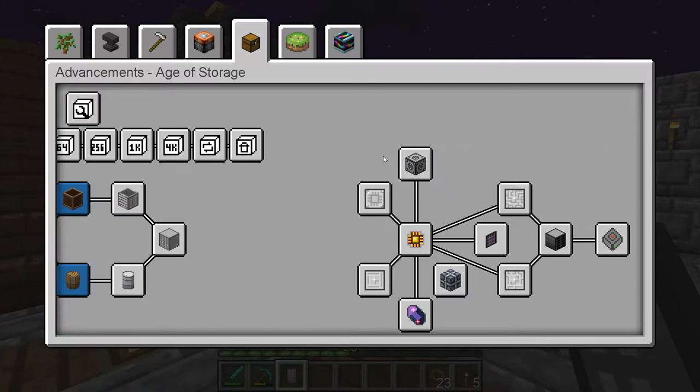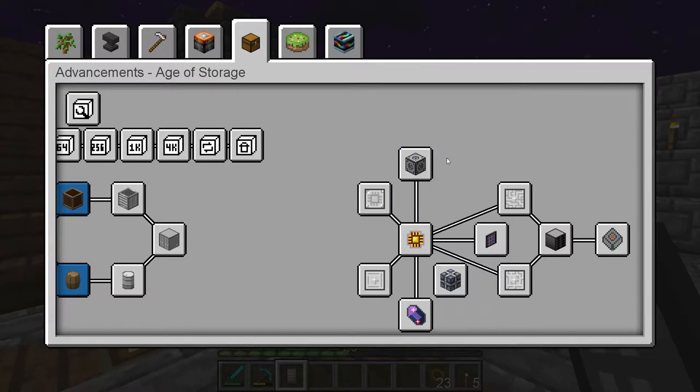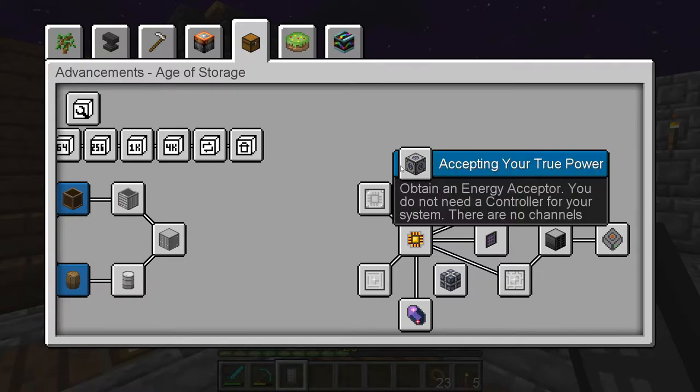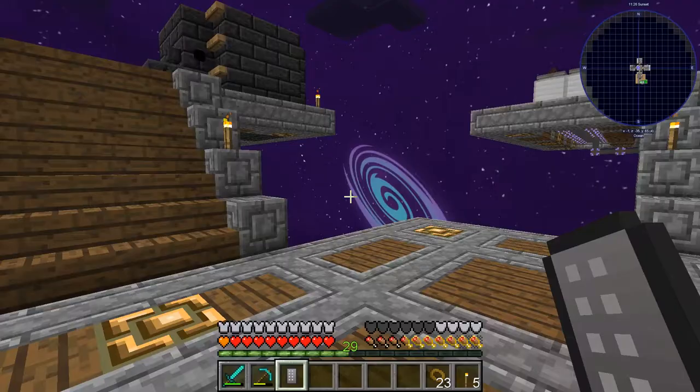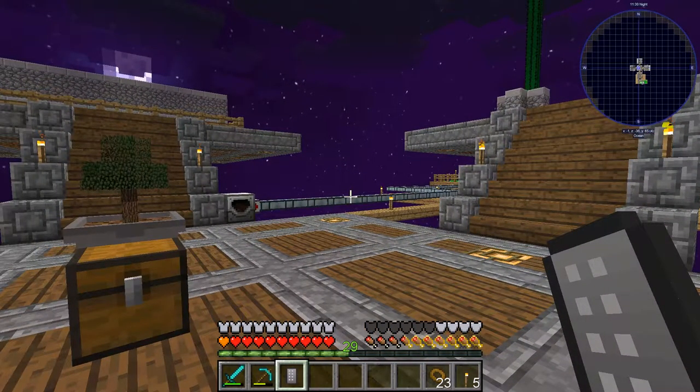This is a storage system we use a lot in modded, so it's fairly familiar. One thing I noticed right here — it says this is a power piece that converts power from our system to the system AE uses. It says you do not need a controller for your system; there are no channels. This was a limiting factor in the original Applied Energistics mod, and it's been reconfigured for this pack to not need a controller, which is excellent.